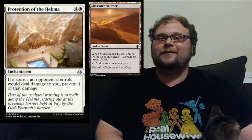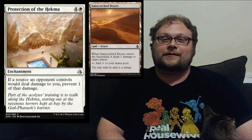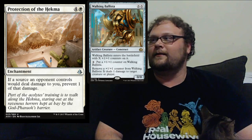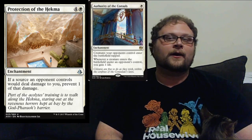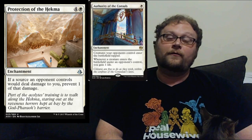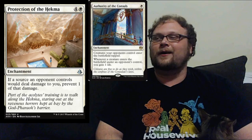All kidding aside, this technically does stop cat combo and it also stops Walking Ballista — that's kind of cool. Thermo-Alchemist activations — I'm reaching at this point — but still, that's a fair amount of utility. But it is five mana, and if you're going to use a white card to stop cat combo, it would probably be Authority of the Consuls, which costs one-fifth of what this costs. I'm not going to see this played in standard.